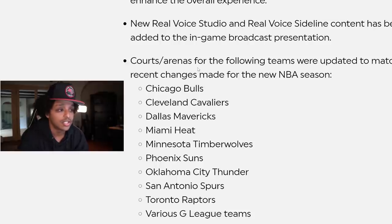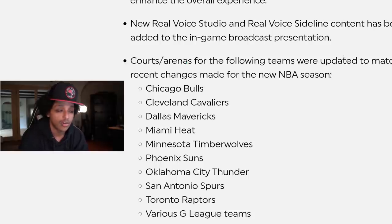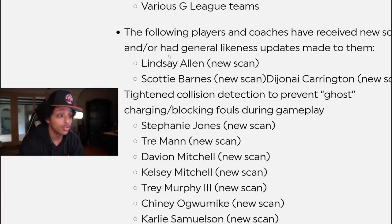They also go on a list of different adjustments made to the courts, arenas, and of course the jerseys, because the NBA just released their new city edition jerseys. And they go on a slew of different players they've adjusted the likeness of — some are new face scans added into the game, like Lindsey Allen. But Scotty Barnes, Toronto Raptor native — we all know Scotty Barnes. He's a beast, leading the Raptors in points. He's a rookie. Talk about it.